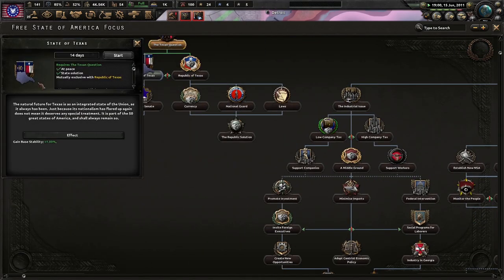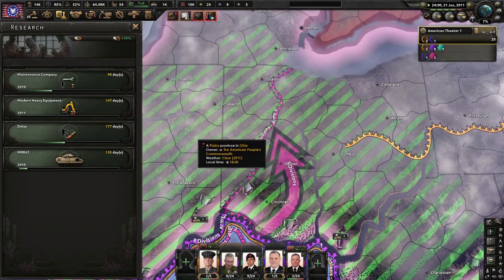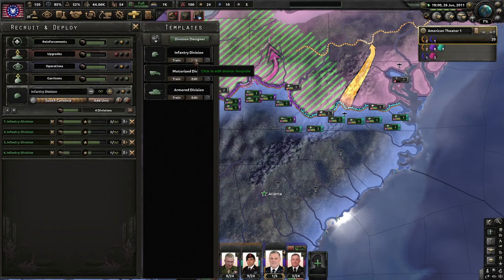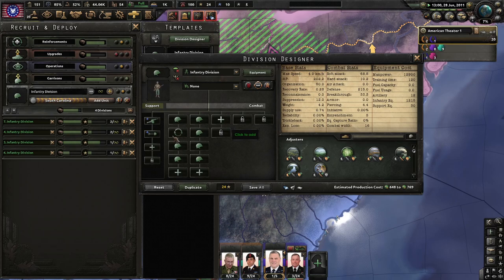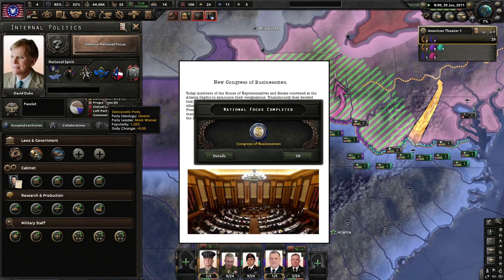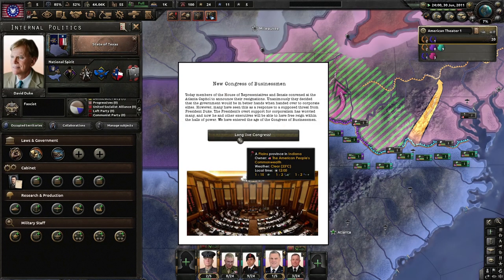The state of Texas: the natural future for Texas is as an integrated state of the union as it always has been. Just because its nationalism has flared up again does not mean it deserves any special treatment — it's part of the 50 great states of America and always shall remain so. So technically it was the Lone Star Republic twice in its history if we go by this timeline. We definitely need more guns — oh my goodness. And I'll go to war economy. New Congress of businessmen: today, members of the House of Representatives and Senate convened at the Atlanta Capitol to announce their resignations. Unanimously, they decided the government would be in better hands and handed it over to corporate elites.